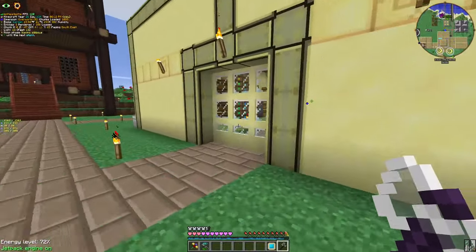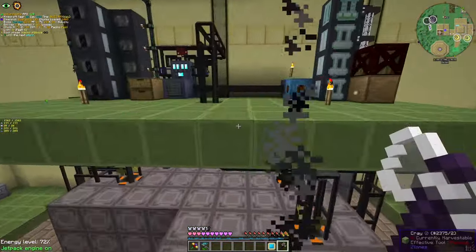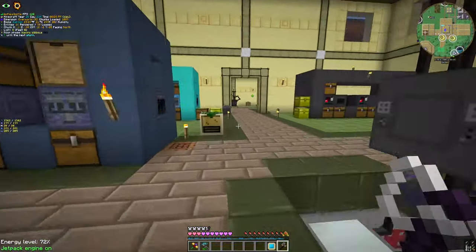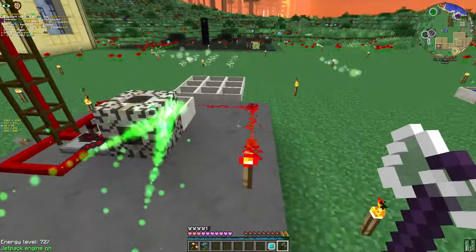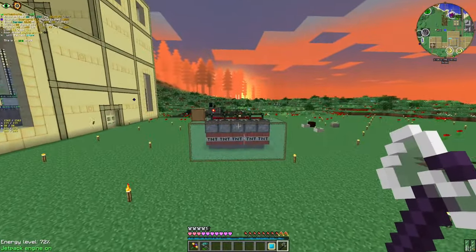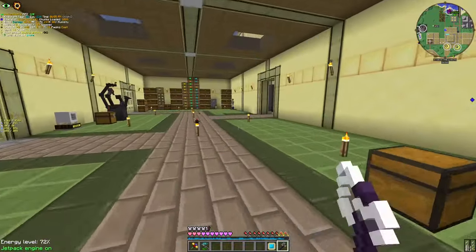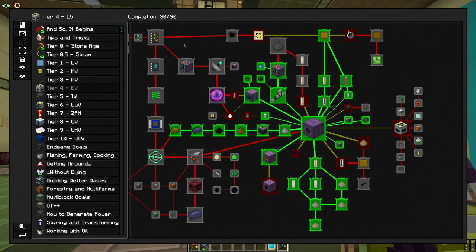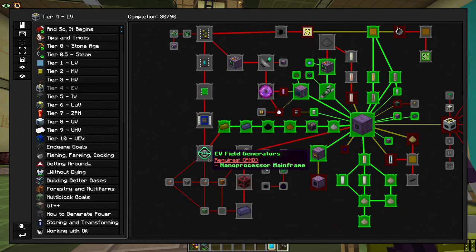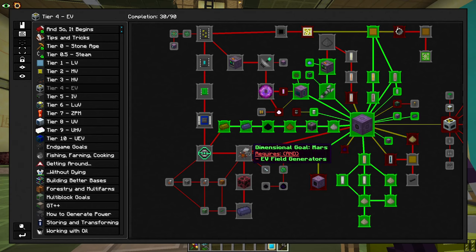At least I have a much better mana production now. We are going to Mars, but first I think I'm going to make some rocket fuel. With this mana production we can actually use a lot of things, but not right now, because most of the cool actual cool stuff is gated behind Terra Steel. That's a bummer. But at least we cleared our objective. Let's look here — finish up this circuit line with EV field generators, and that requires a Nether Star. And rocket. Our goal is set.